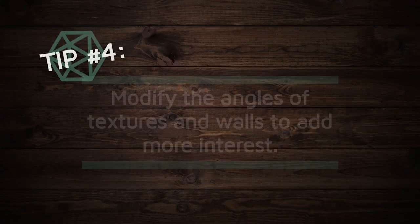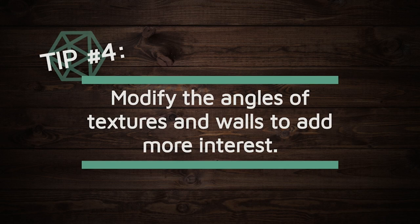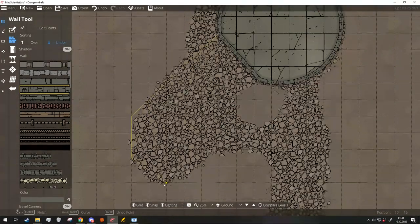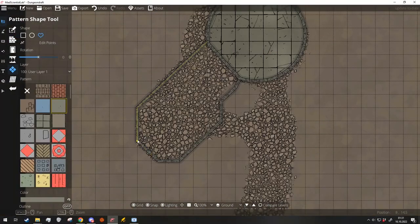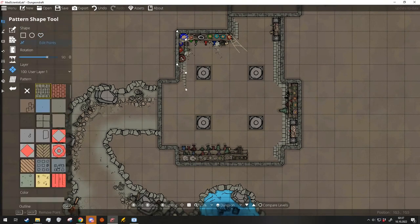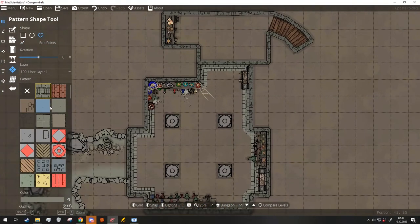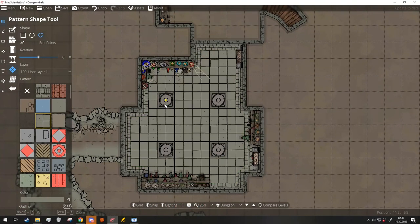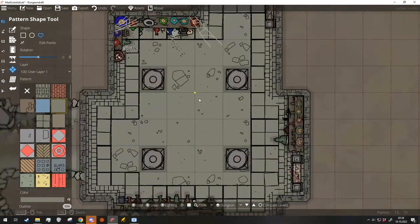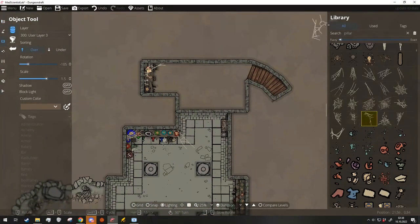Tip number four: modify the angles of textures and walls to add more interest. Diagonal pieces can help draw the eye to important parts of the map. Use this to your advantage to draw the eye to a suspicious stairwell or a hidden door. Use patterns and textures to guide the eye down hallways and to create intrigue in your piece. Be careful of too many lines, though, as that can make the piece look too busy and detract from where you want your players to actually look.